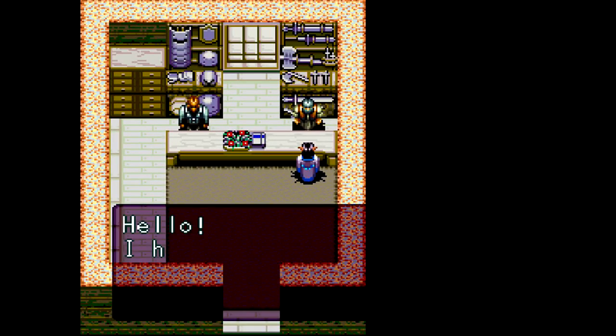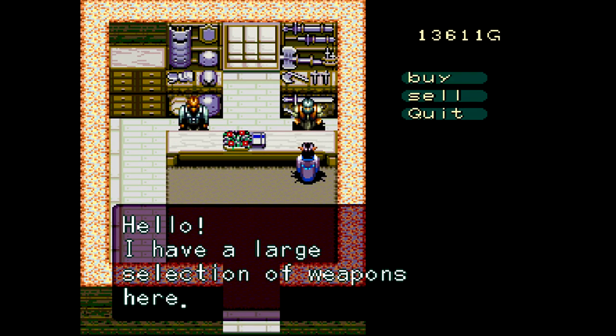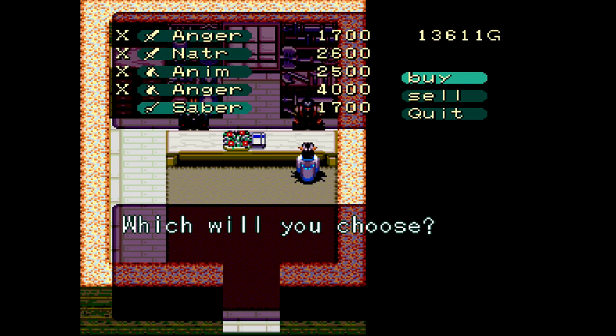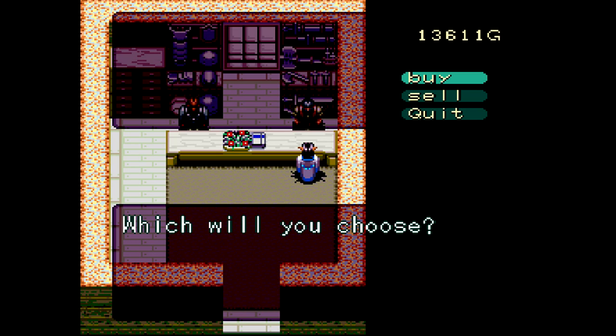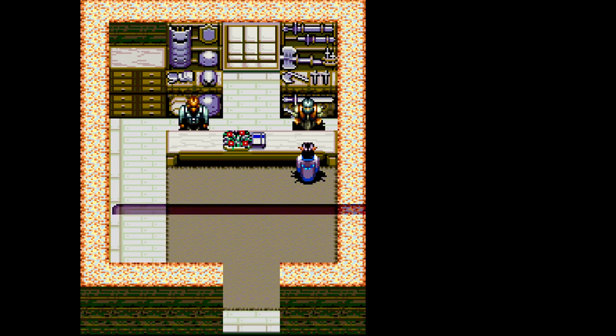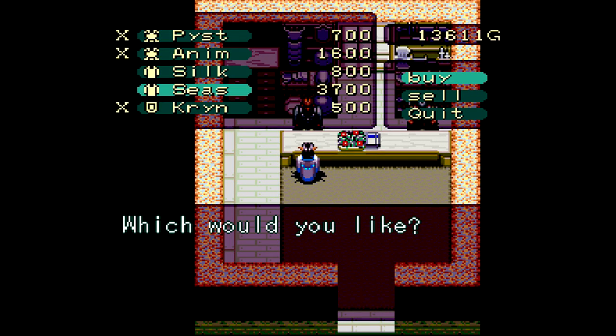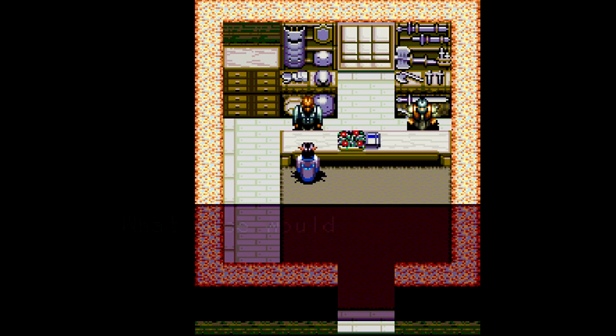We get a little more equipment that we could buy. I don't think I'm going to buy anything here, because Valsu helped me out. There's a saber, but I think I already got that. We got some better weapons for Olvan and Camille. We already got the Seize Robe from Valsu, so we don't need to worry about that. Got better shield and some armor for the other guys. But nothing extraordinary here.